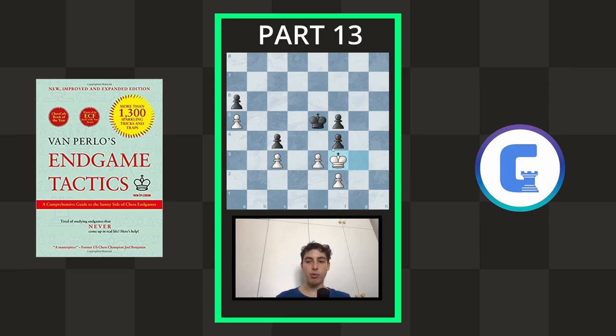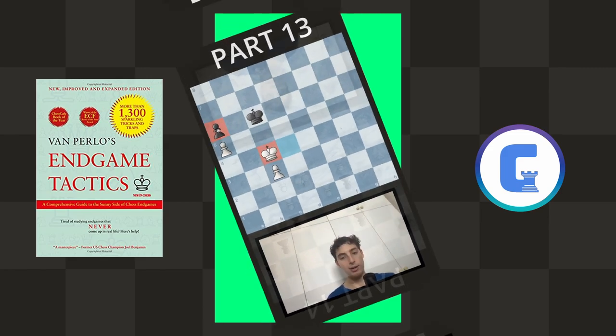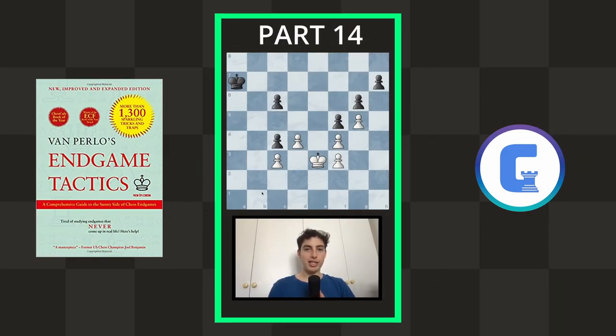Now they have to take back; otherwise if they move their king, you're going to take on f4 with your king. So pawn takes, then you take back with the pawn. The whole idea is that now you're going to get opposition, and once you have opposition you're going to be able to very smoothly take this pawn. Eventually you can even take the other pawn and just convert and win.